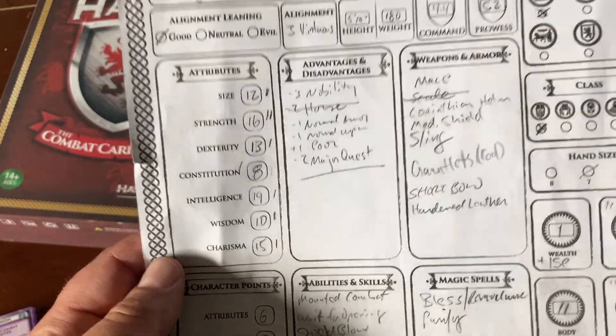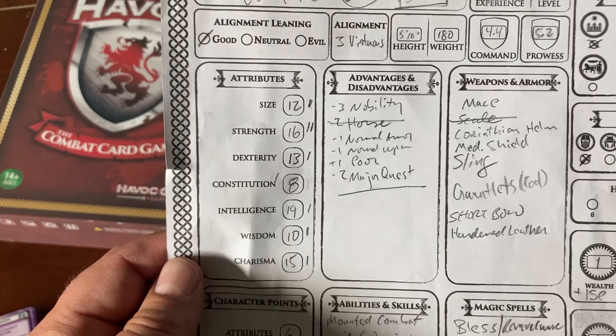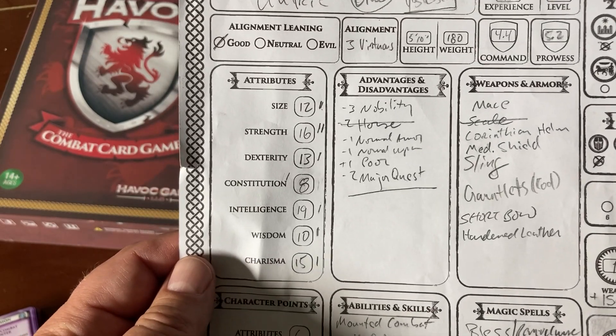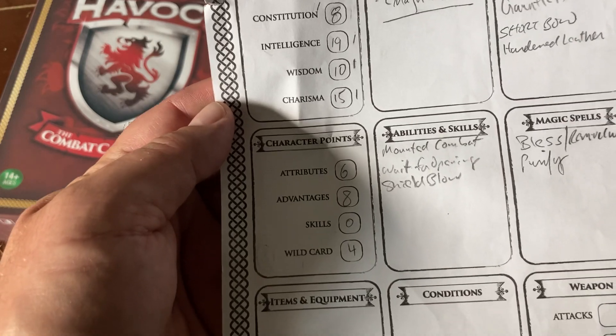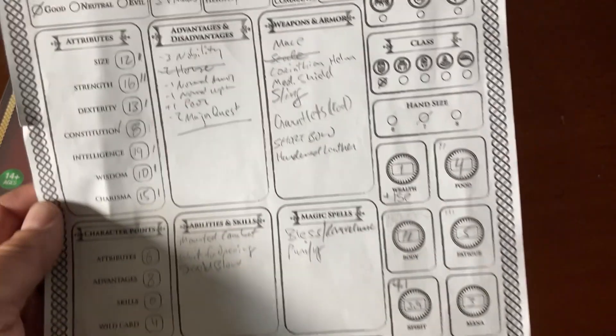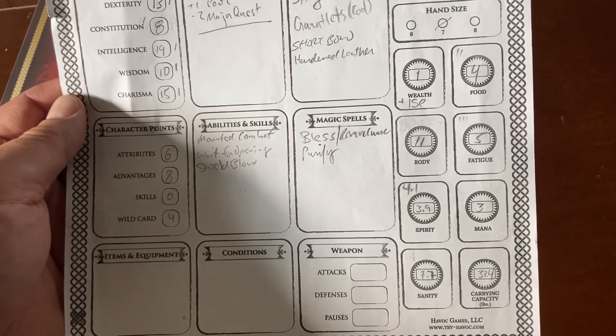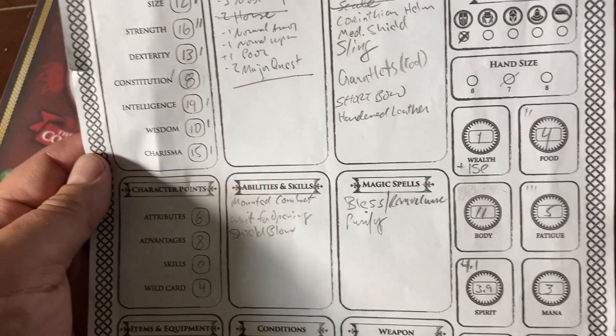This is my third guy in this particular campaign, because the other two didn't fare very well — one against a Troll and the other against some brigands. Anyway, these are the attribute scores. I have different character points, which you can read about in Free Havoc. He's kind of like a cleric, a knight who has some religious skills. So the Free Havoc dual decks — I'm just going to open it up.